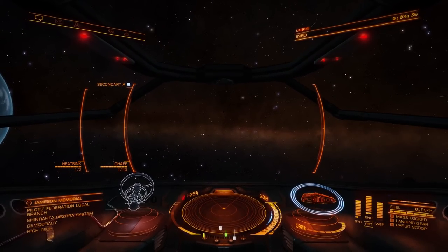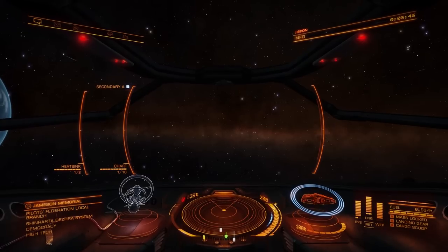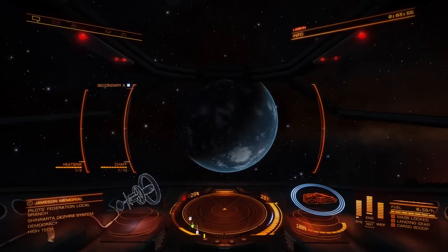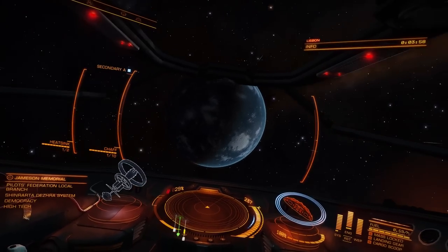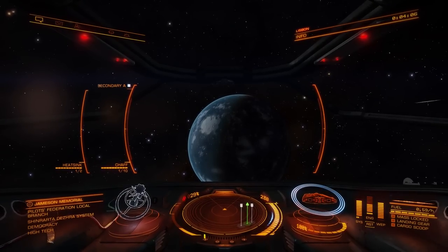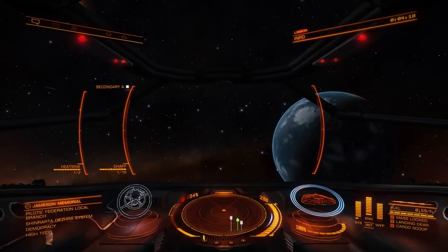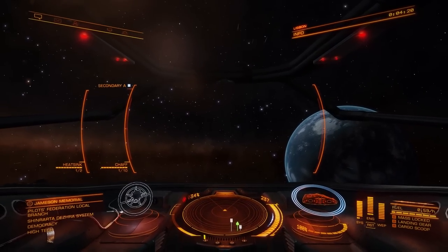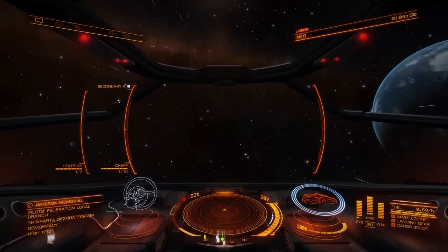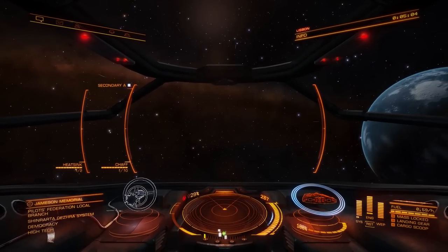Now is a good time to show you the differences between the three speeds in this game — you need to understand this. First is sub-light speed, which is what I'm doing right now. The Sidewinder as a small starting ship goes about 237 meters per second; I can boost and go a little faster. I often refer to this as 'normal space' — no folding of spacetime. This is where you interact with stations, dock, land on planets, and fight in combat. You can't do any of that when you're going faster than light.